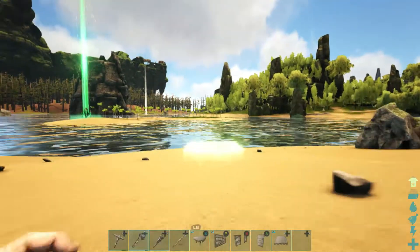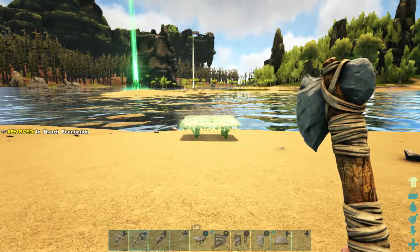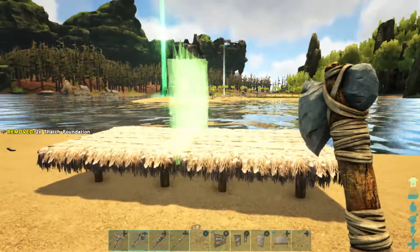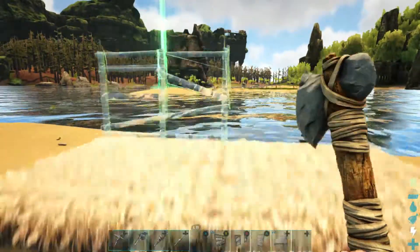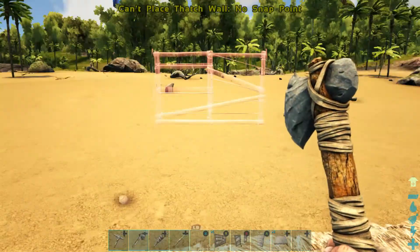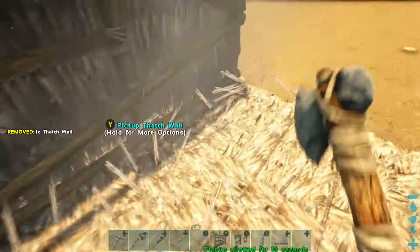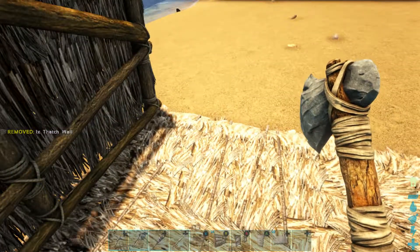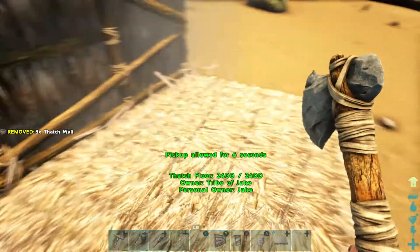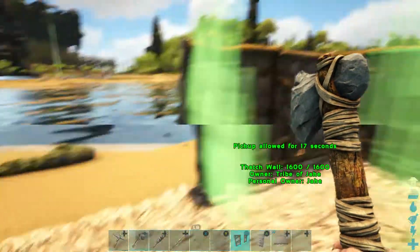Especially in ARK - I like the beach because it looks nice. Right next to the water - and connect these walls. Do I want my door facing out towards the ocean or this way? I want it facing outwards to the ocean. Let's place all my walls down. There we go, that's all my walls.